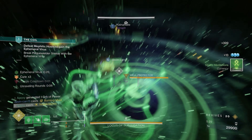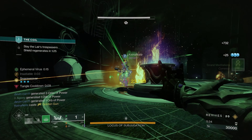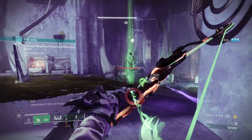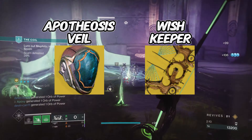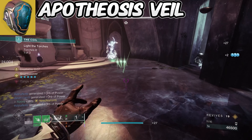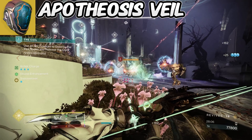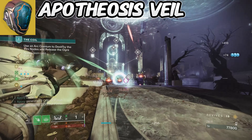Now for our third and final build — the infinite Threadling Strand Warlock build. The purpose is to throw out an insane amount of threadlings to clear out groups of ads, do insane damage to bosses, and easily suspend targets. This build uses the Apotheosis Veil exotic helmet matched up with the exotic bow Wish-Keeper. The Apotheosis Veil is amazing — whenever we cast our super we obtain an insane amount of grenade and melee energy for a short duration. After testing it, I'm able to throw out five sets of Threadling grenades and seven to eight Arcane Needles before the bonus runs out.